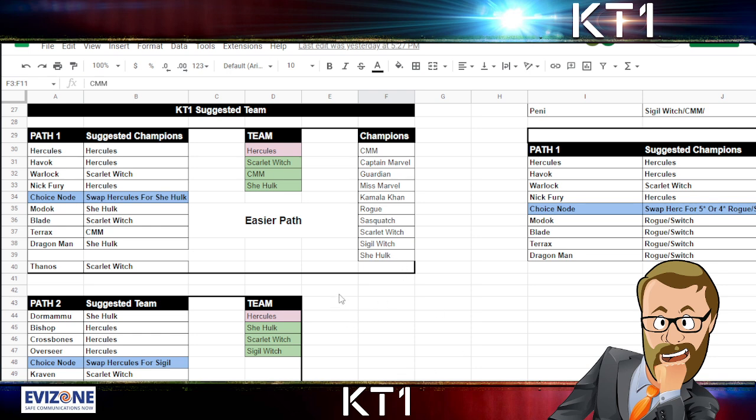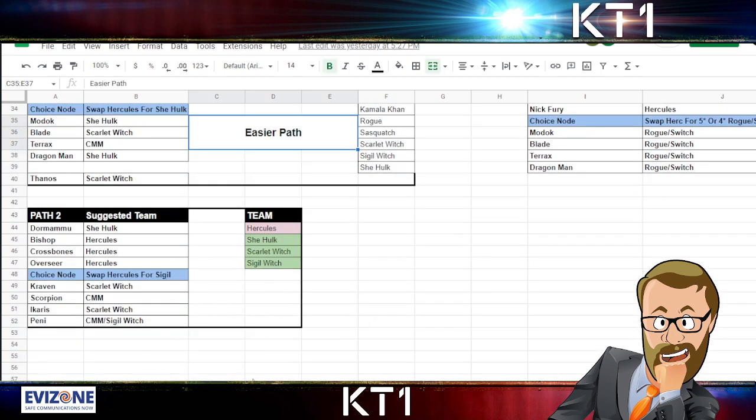For Thanos, just use the team revives of Scarlet Witch. That's my recommendation for the easier path. For the other path, I think Dormammu can be taken down by She-Hulk — you can stop the Await and Unstoppable, then spam level ones or heavy attacks and throw the degeneration back at Dormammu. Use Hercules for the rest of the fights on that path. For Craven, I need to correct a mistake in the spreadsheet — instead of Sigil Witch there we actually need CMM.